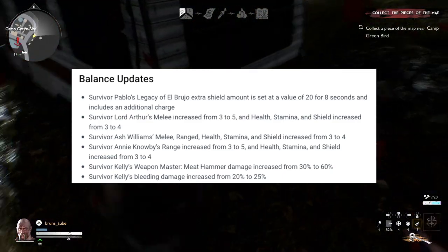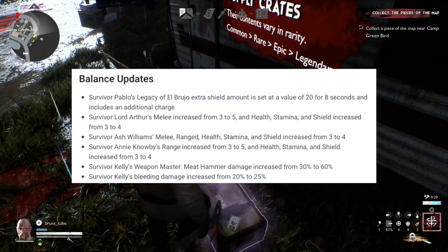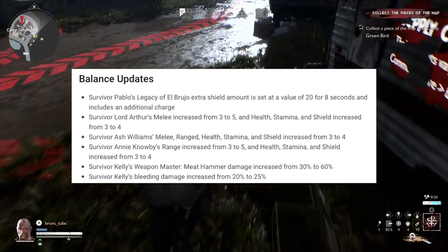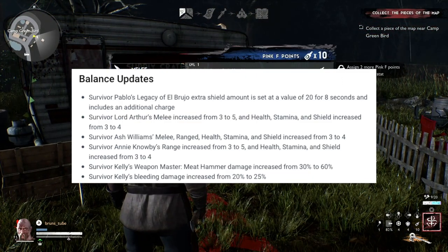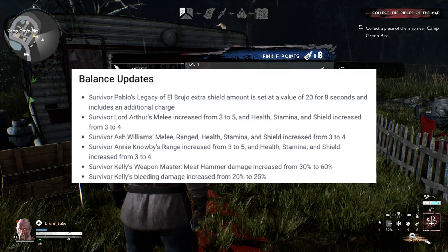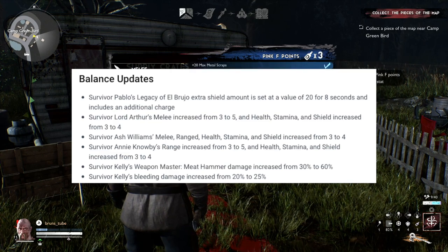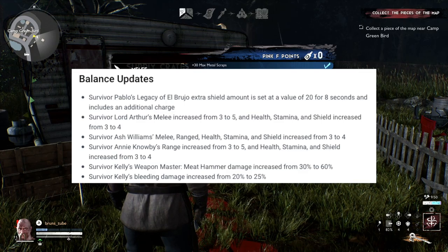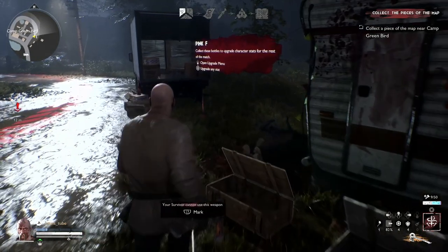Lord Arthur's melee increase goes from 3 to 5 in terms of how much Pink F he can spend on it, and health and stamina increase from 3 to 4, so he can spend 5 extra points on his abilities. Leader Ash is similar but not as much on melee — it increases from 3 to 4 for melee, range, health, stamina, and shield. Annie's range increases from 3 to 5, and 3 to 4 for her other stats apart from melee.